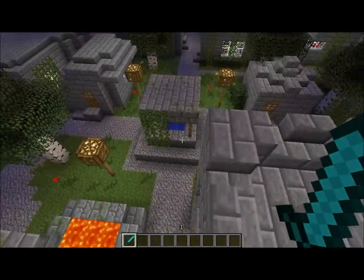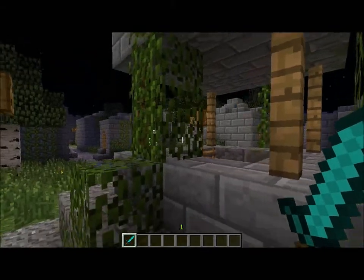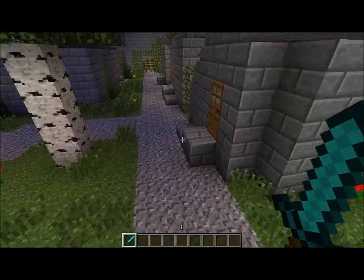I'm just gonna jump down. Right here is the well — I just put some glowstone in the bottom of it. You can climb up to the top of it; it's not the safest village.